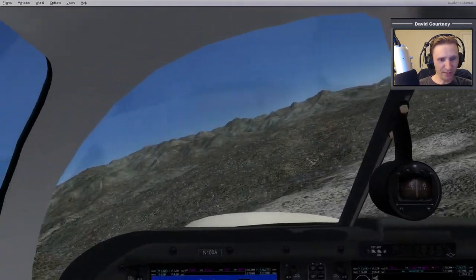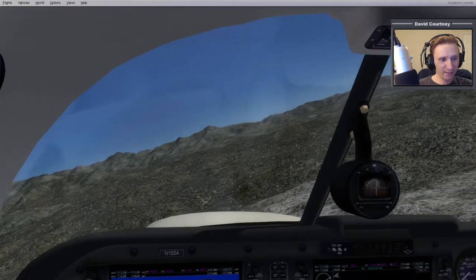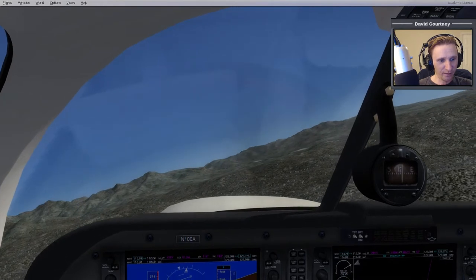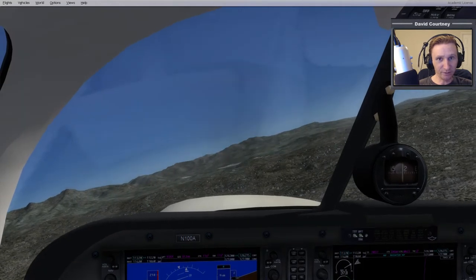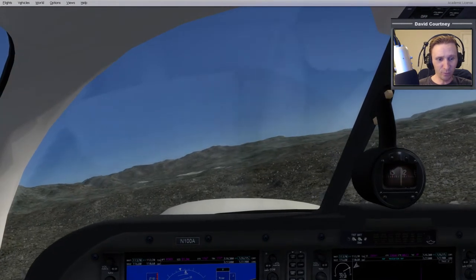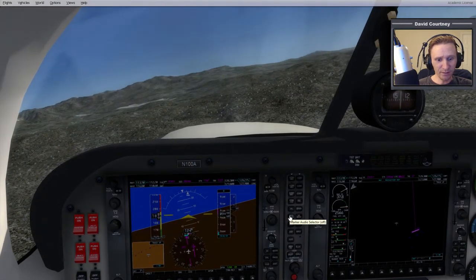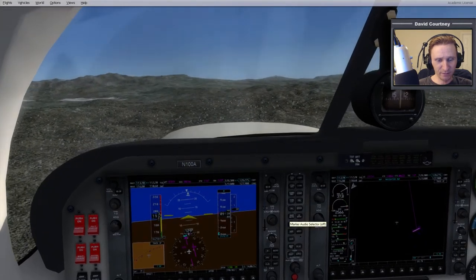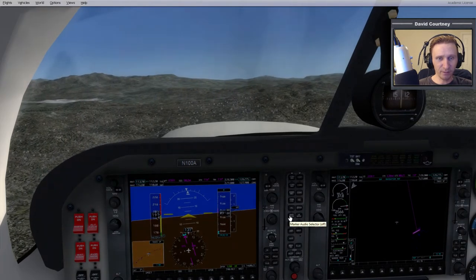Maybe if the frames per second were 60-plus that would help and there wouldn't be quite so much movement. Overall, let me just press F9 to shut off the Track IR — now I can move my head freely and this feels much more comfortable for flight simulation. I just realized I was already at 116, but I need to turn a bit more to the right. Let me pitch the camera down so you can see the instruments. We'll go right a little bit to get back on track.